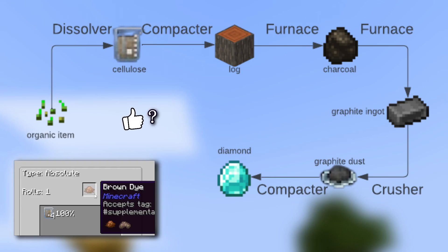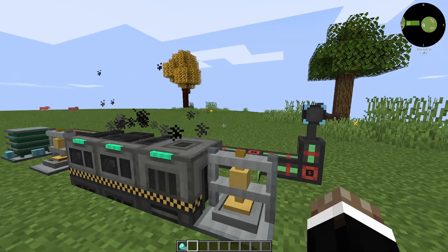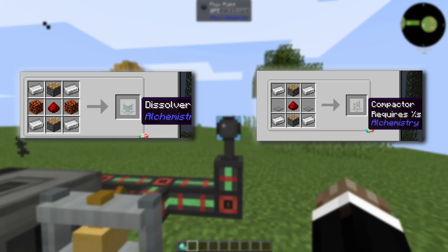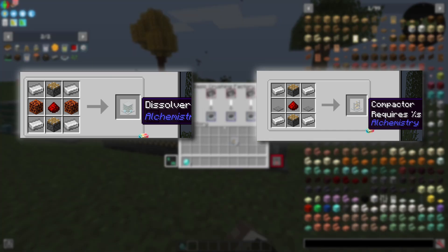Interestingly, brown dye is the most efficient source of cellulose. As for energy use, with all machines running the farm will use approximately 500 RF/tick, and the recipes for all machines are pretty affordable, so it makes a decent early game diamond farm.